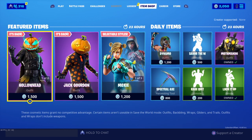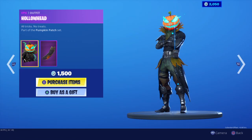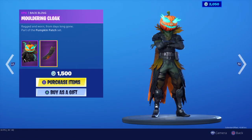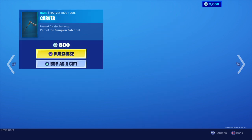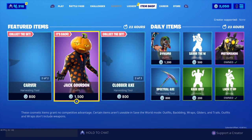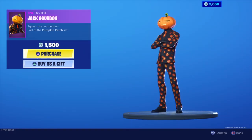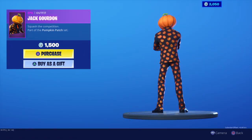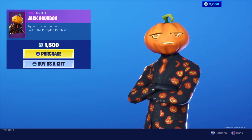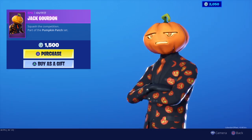Hey, what's up guys and welcome back to another Fortnite item shop video. Today Fortnite has released a Hollow Head skin in preparation for Halloween. They give us the Hollow Head skin, which I think is a really good skin, and along with the Carver pickaxe, they also re-released the Jack Gordon skin. This skin does not come with a back bling, but it's still a pretty funny looking skin and I like it.